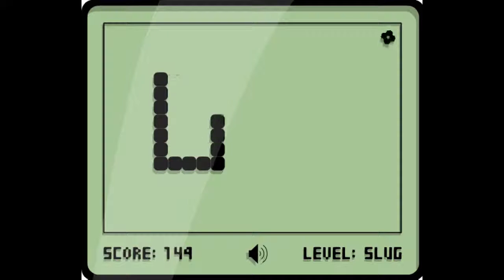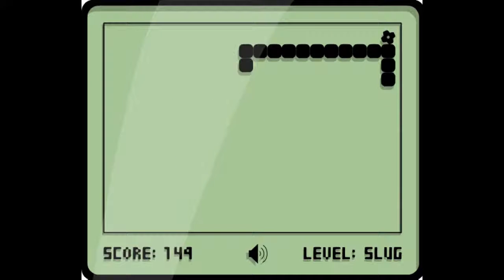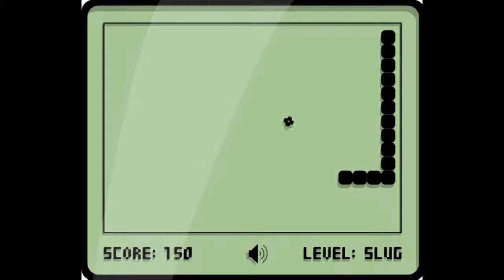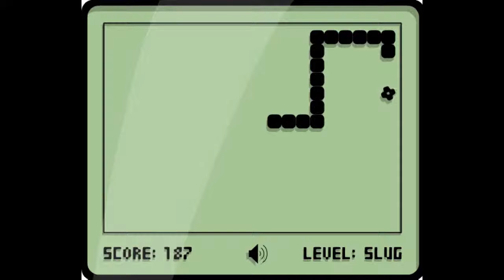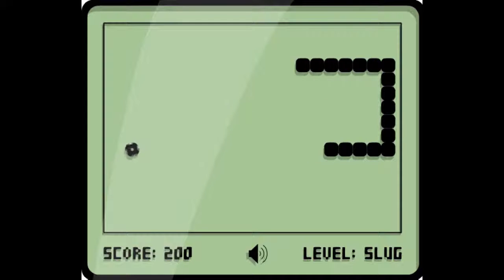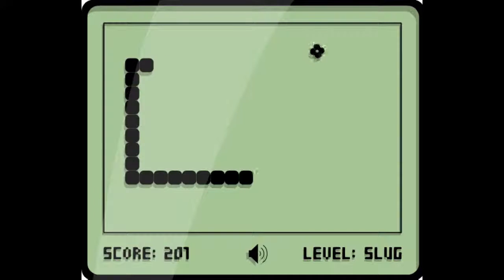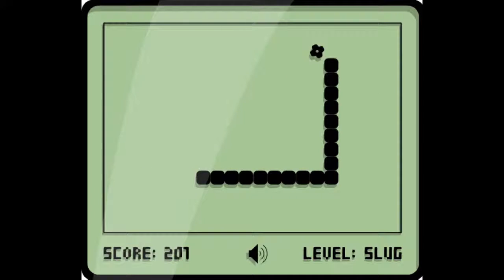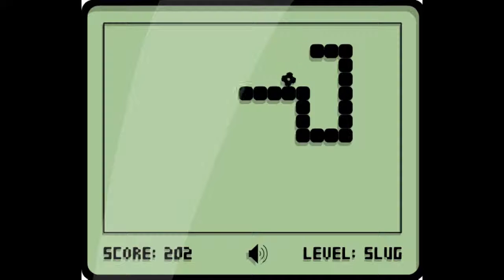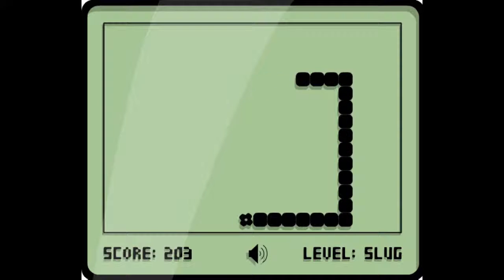You can't beat that version of Snake. I think we pressed something like 1, 3, 6, 9 and... I don't know, something like that, to unlock it. But anyway, you've got to go around collecting these things which make you longer, and the game will inevitably end. It pretty much is just traditional Snake but a bit worse.